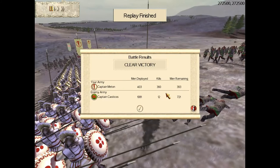Looking at the statistics, about 403 Greek soldiers were able to take on over a thousand of the opposing soldiers. There are further breakdown statistics, but you get the basic idea of how effective the phalanx formation proved.